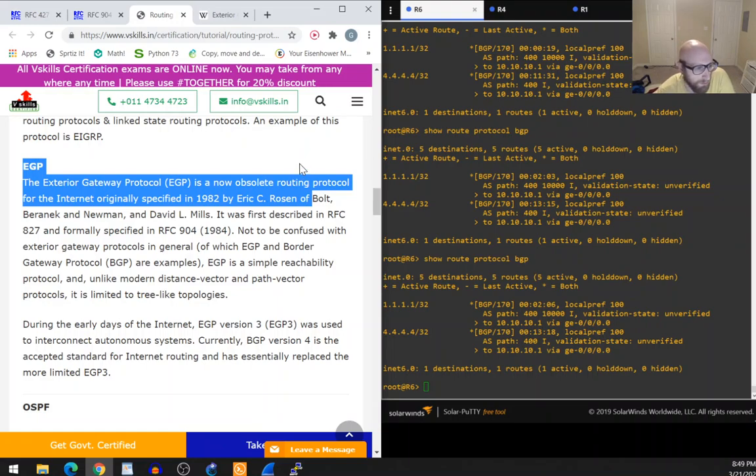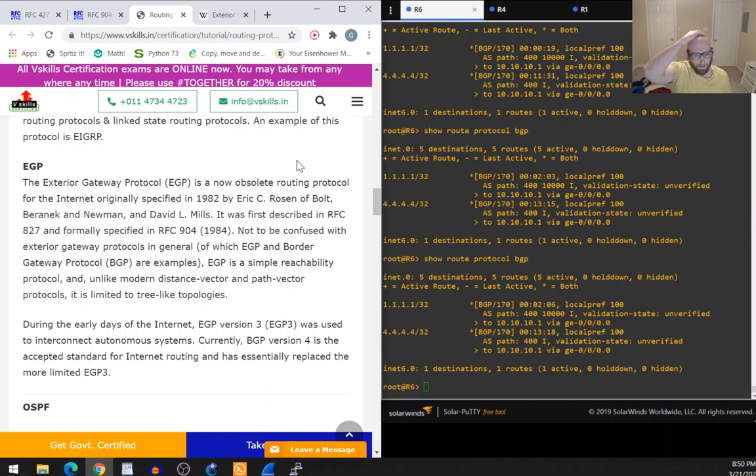Looking it up: the Exterior Gateway Protocol (EGP) is a now-obsolete routing protocol for the internet, originally specified in 1982 by Eric Rosen. My misconception was thinking the origin bit would be set to 1 based on the route traversing autonomous systems or being redistributed from BGP learned from another AS. That's not what it means at all.